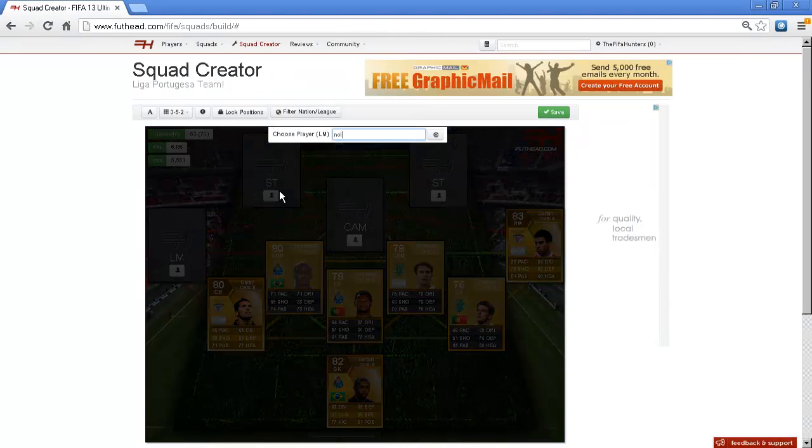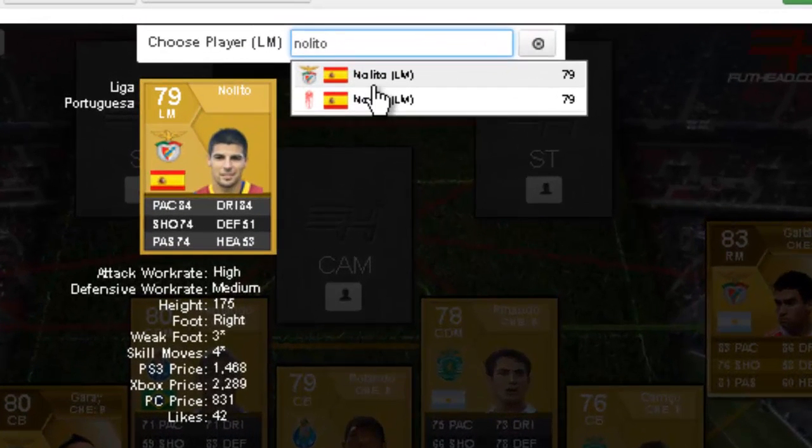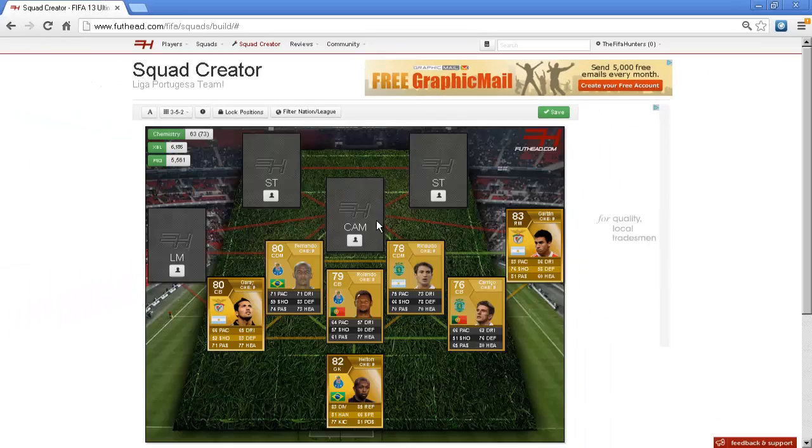Left mid is Nolito. I think I've done a video on him - he's like a decent version of Ronaldo. He's got four-star skill moves and three-star weak foot, and he's definitely much cheaper than Ronaldo. When I played with him on PS2, I brought him and put him up the left for Man City and he's a good player. He feels pacier than Nani, and people think Nani is a good replacement for Ronaldo, but I completely disagree.